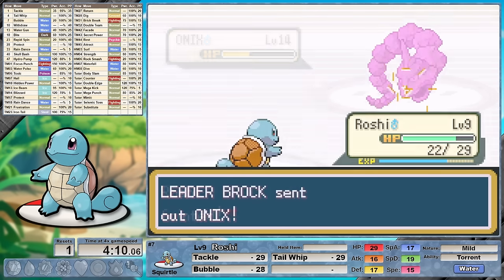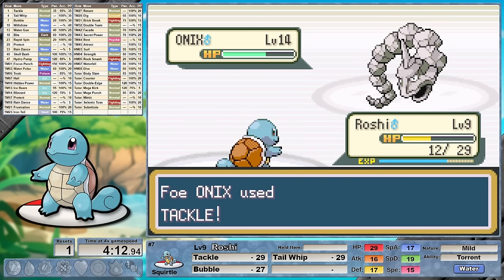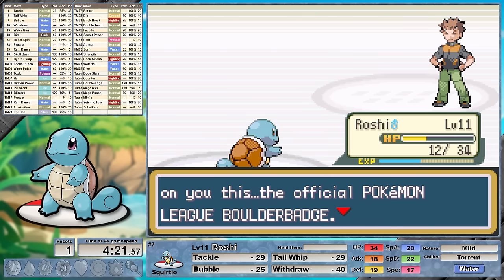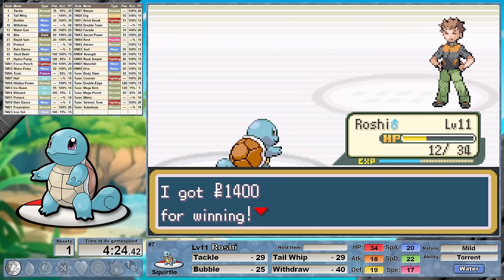Bubble does fantastic damage against Brock's Pokemon, but as a result of not healing, Geodude knocks us down to only 8 health. We heal back to 12 as we level up twice, but 12 HP is still within knockout range of Onix's Rock Tomb. Let's try this again. In the next attempt, after using one of those incredibly rare potions we see a successful battle. We collect our first gym badge heading towards Mt. Moon next.